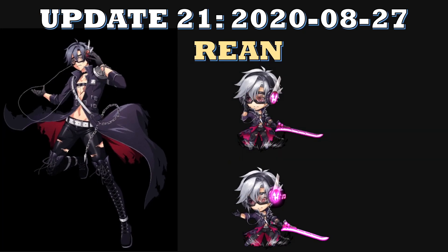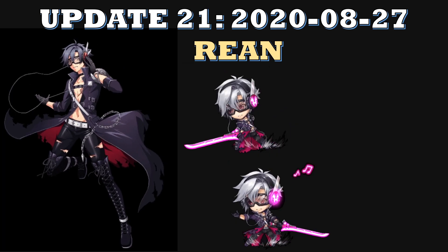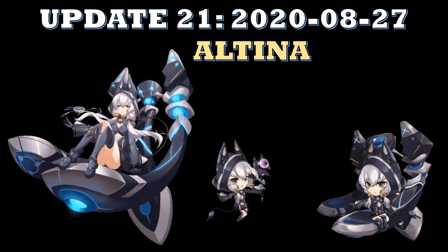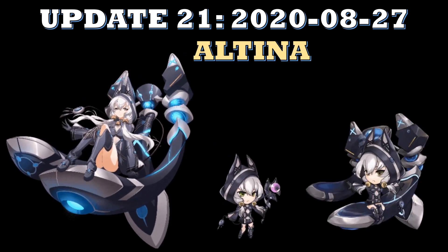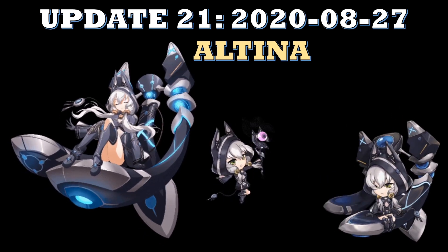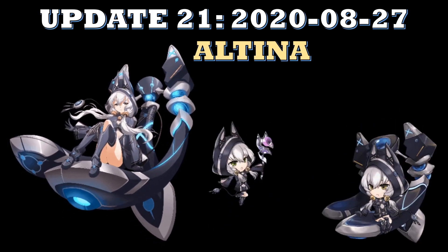The first skin available is the skin for the SSR Reen, and the next skin is for Altina. Now Altina is actually an SR hero rather than SSR, but she also gets a pretty looking skin. I've included the sprite for both her classes — one of which is a mage class, and the second class is a flyer class of all things.